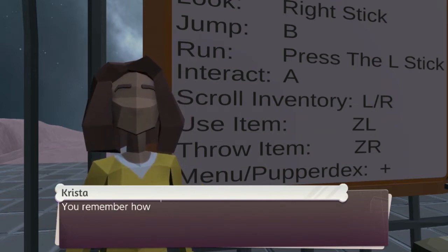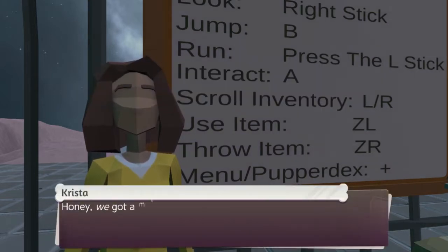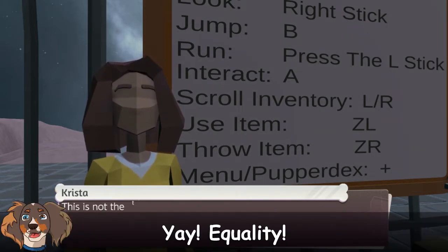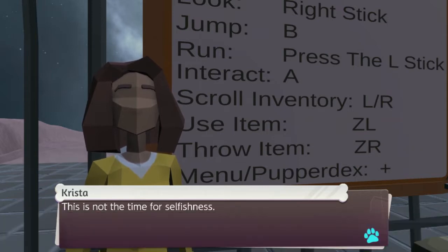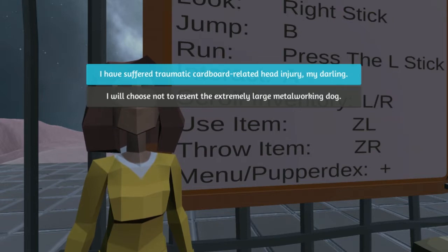'You remember how to use airports, right? You're fine.' 'These are all things I remember at the airport, Christa. I just got ambushed by a seven-foot-tall dog caterer.' 'Honey, we got ambushed by a seven-foot-tall dog caterer — we're in this together.' 'This is not the time for selfishness.'